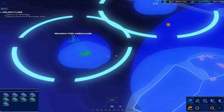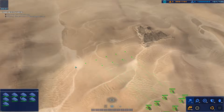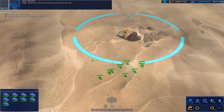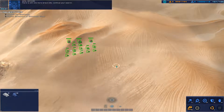Systems online. Moving — eyes open out there. Additional wreckage site located. Roger, good work. Set up a scanner and secure the site. There is still one more wreck site — continue your search.